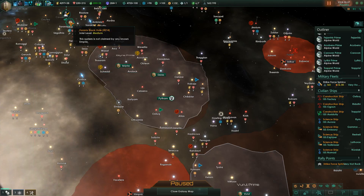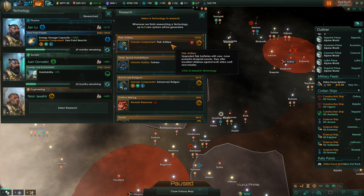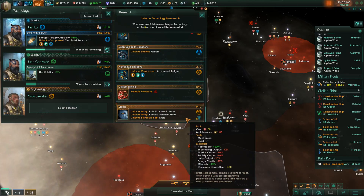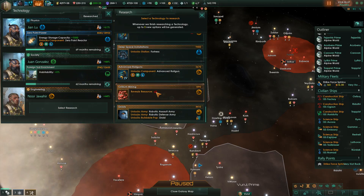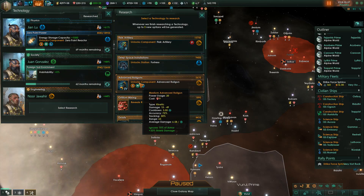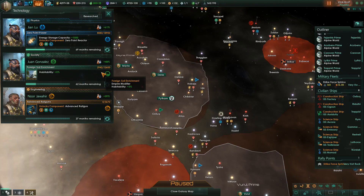The other one has unstable tectonics - habitability minus 10, happiness minus 5, but engineering output plus 20 and it has Betharian stone. Let's terraform this planet - alpine, which will cost 2000 energy. Research concluded - defense stations done. Now we can do new research: the fortress defense station, flak artillery, or advanced railguns. Let's get the advanced railguns - 27 months remaining.